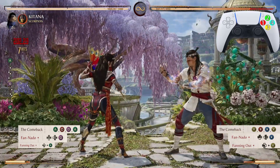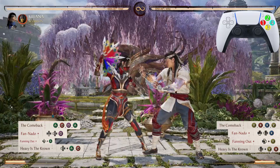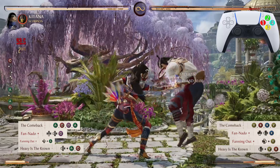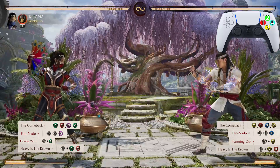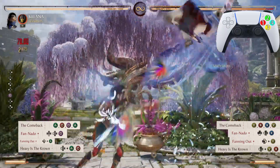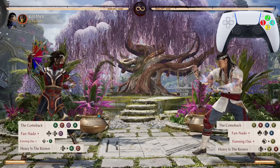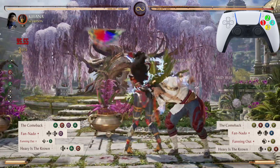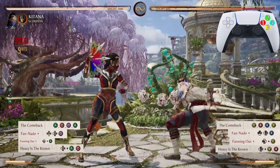After Fanning Out, we go into Heavy is the Crown — the back 2,4. Just like that. Now let's go from Fanning Out down to Heavy is the Crown, then from the Comeback all the way down to Heavy is the Crown. Let's look at that one more time.